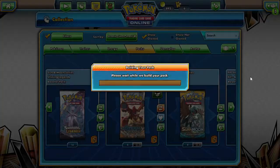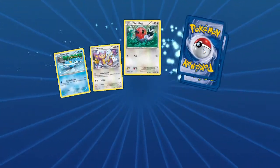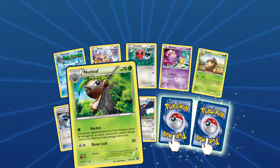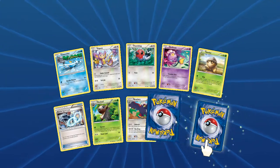Pyroar Break is also in this — that might be interesting with the Lysander Labs stuff. Drifloom, some Seedot action, Nuzleaf. It can evolve right away, except you can't because of the banning of Forest of Giant Plants.